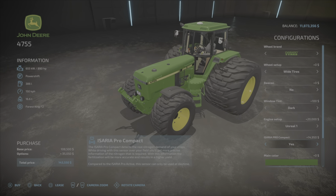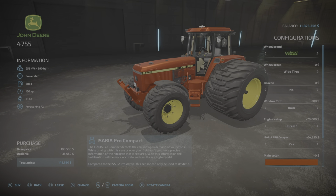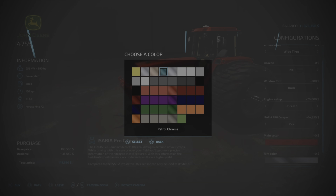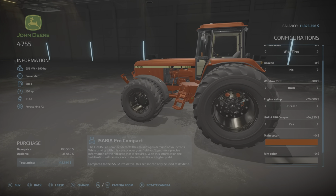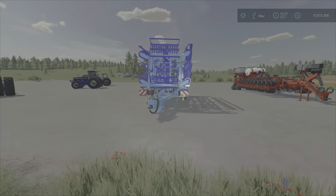The precision farming sensors cost 15,000 by the way. For main color you have a lot of nice ones — it seems like a color palette from TLX actually, TLX Phoenix Blue. There's also a nice red, and on the rim colors you have chrome and stainless steel options. You can also add a license plate.